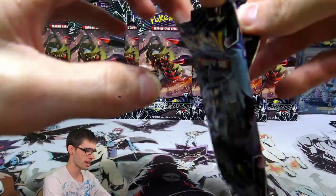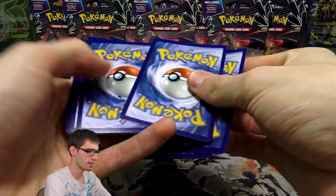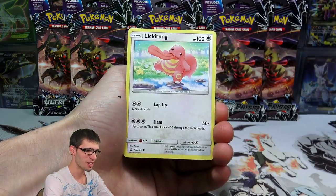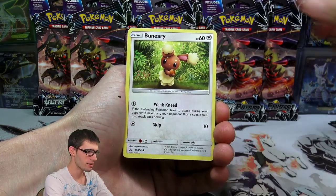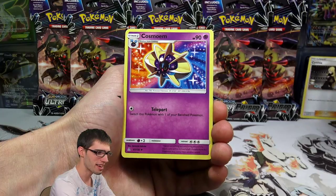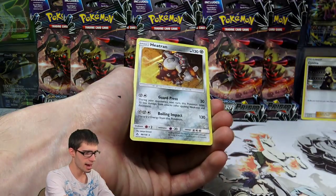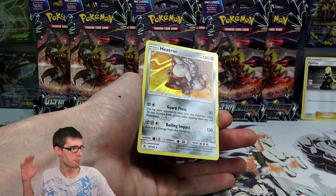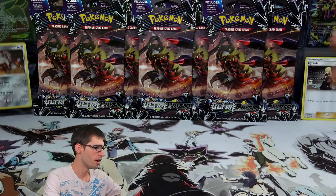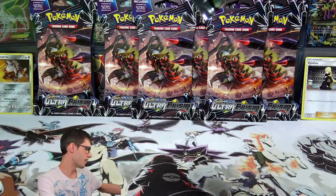Alright, let's go into pack number three. We've got a Skorupi, Lickitung, Chimchar, a Passimian, Buneary, a Metal Energy, Skuntank, and a Cynthia. Seems to be pretty high pull rates on those Cynthias from these sleeved booster packs. We also got a Morlull and a Heatran Holo Rare — 130 HP with Guard Press and Boiling Impact. There is our first Holo or better pull of the opening. That's a pretty average way to start.